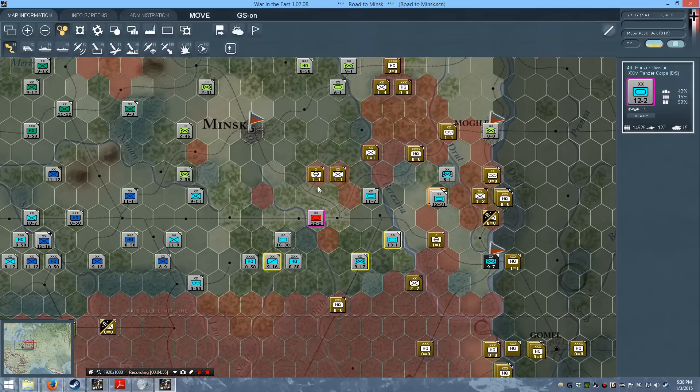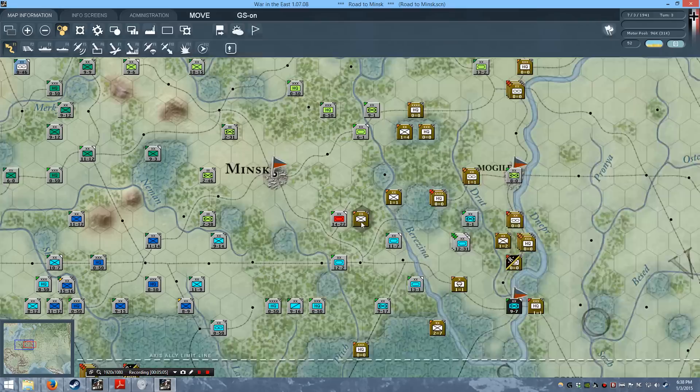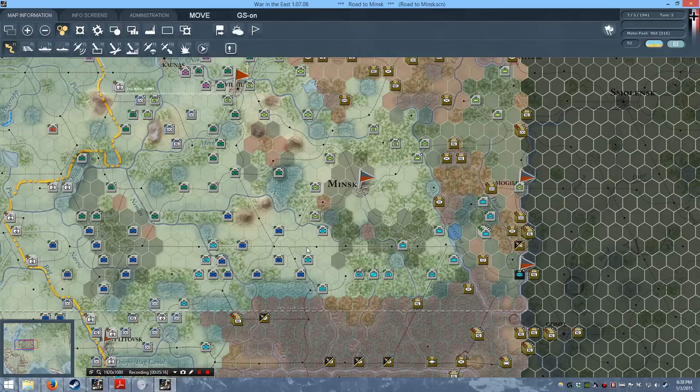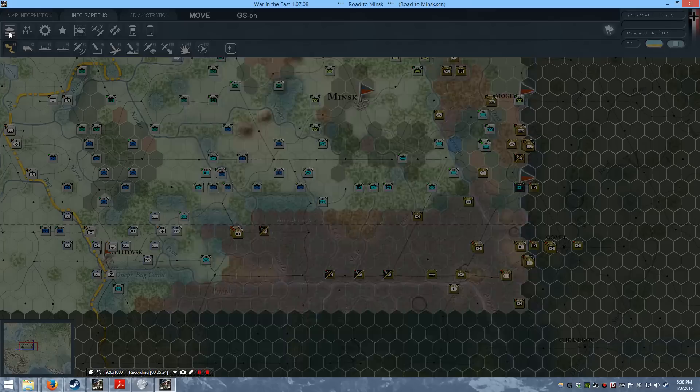We can actually check that here — we can toggle some overlays and check for morale. It looks like they have slightly more — actually around the same level as their ordinary rifle divisions. But as you can see, those ordinary units do break much easier. So this is, from the looks of it, the end map. The rest of the units I could move, but it would be a whole lot of time for very, very little. So we'll finish it off here and end the turn.